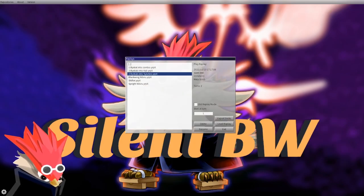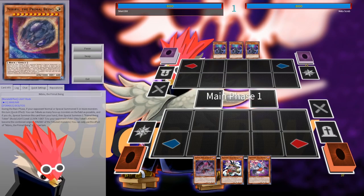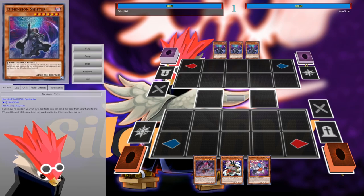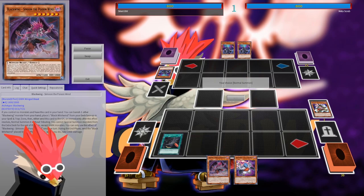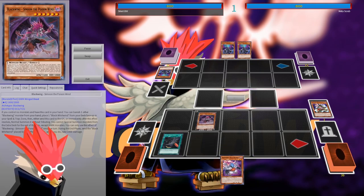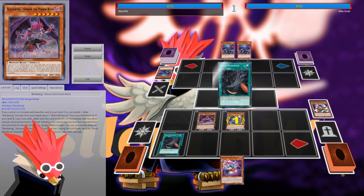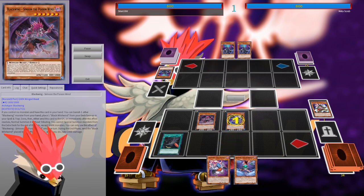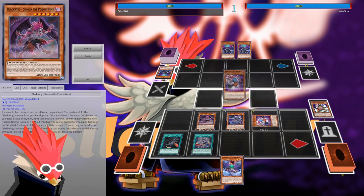Now let's look at the Dimensional Shifter replay. If our opponent has Dimensional Shifter and plays it on your draw phase, this is a way you can still end up on Caliuga with everything getting banished. This also shows how you could implement Dimensional Shifter in your own deck and still be able to make Caliuga.